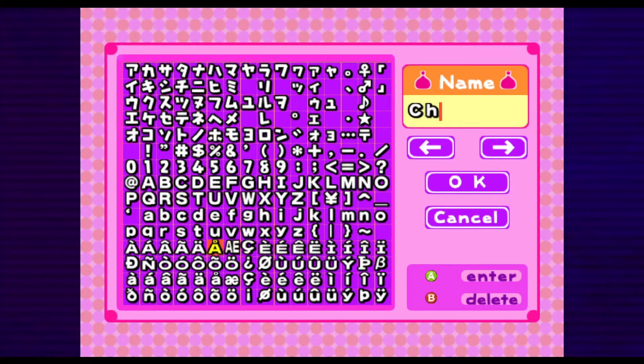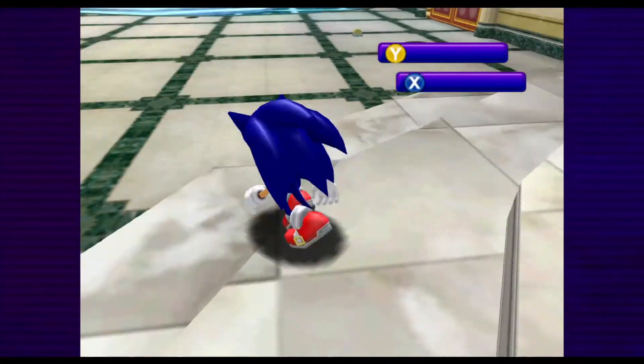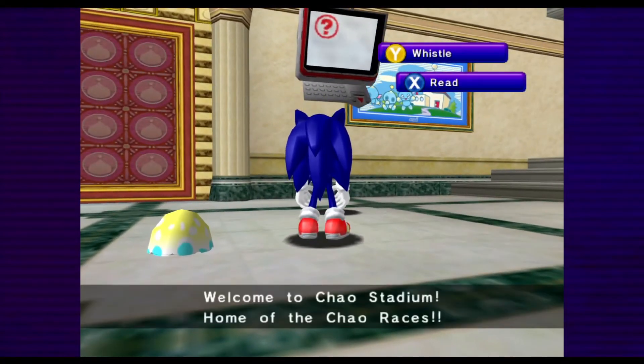Actually there's someone outside my door right now begging me to stop. You're too powerful, please stop. But you need to stop this. All right, welcome to the world Chad the Chao. So — that's the races, yeah.